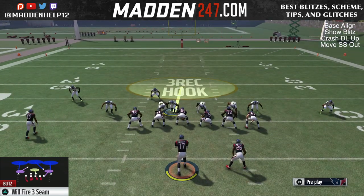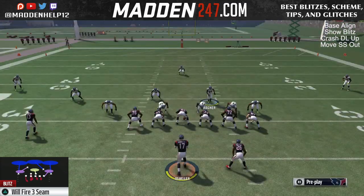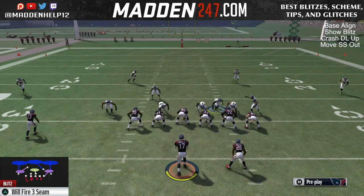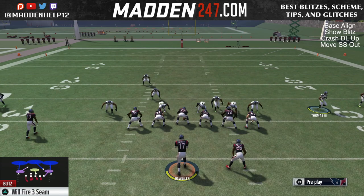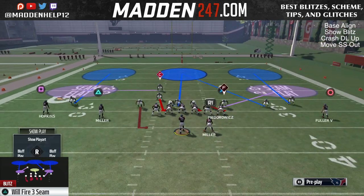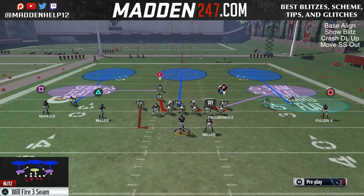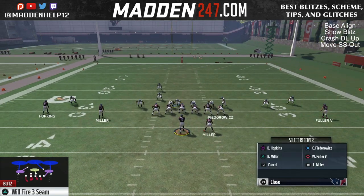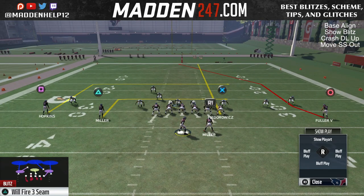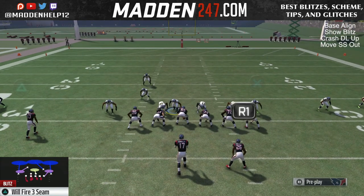Now this one isn't as consistent as the SS Sam, but you see we get quick gap pressure from it, even when blocked with running backs to the opposite side of this blitz. But if the running back is on the same side as the blitzer, it will get picked up. You want to make sure that you have a fast guy blitzing through that gap, because you want him to be able to beat the center or the guard. Whoever tries to take the defensive tackle — either the guard or the center — is going to try and pick up that linebacker, so you want to make sure he has high acceleration so he can get quickly through the gap and sack the quarterback.